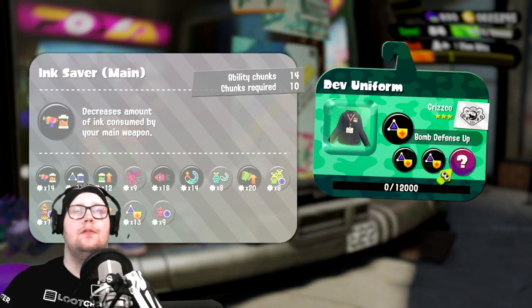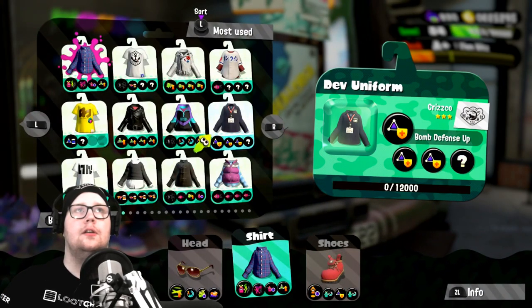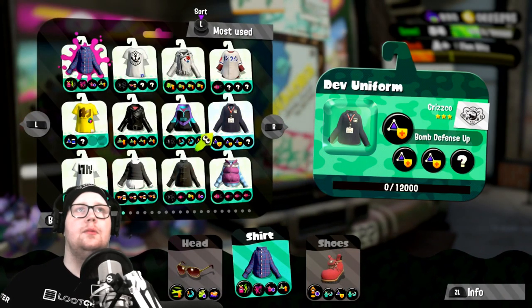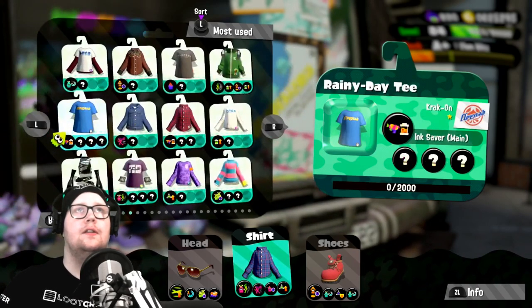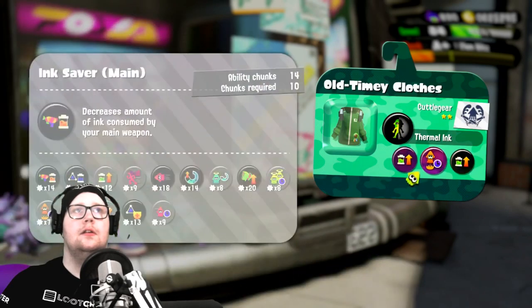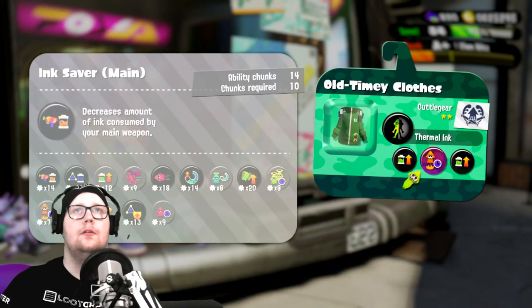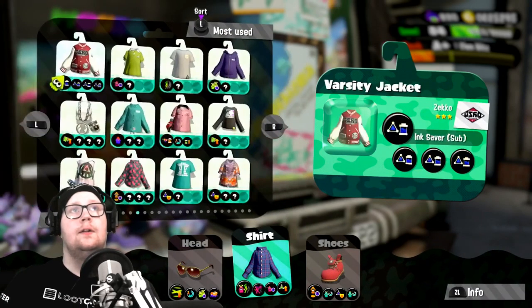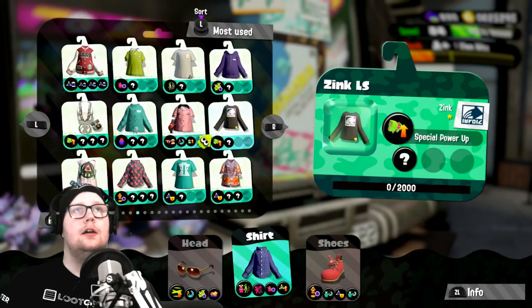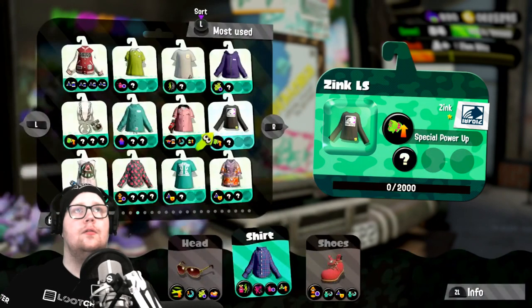This is another shirt I'm trying to get bomb defense up on — the developer uniform you get from the Grisco's Misadventures of Grisco. I might do that later. I have 20 on the special — I guess I could try. I think I already have a shirt for it.